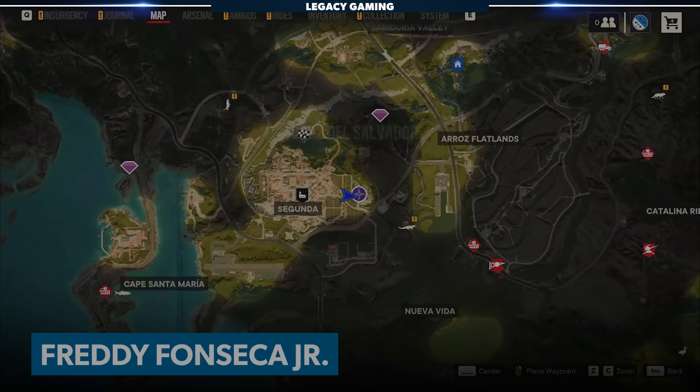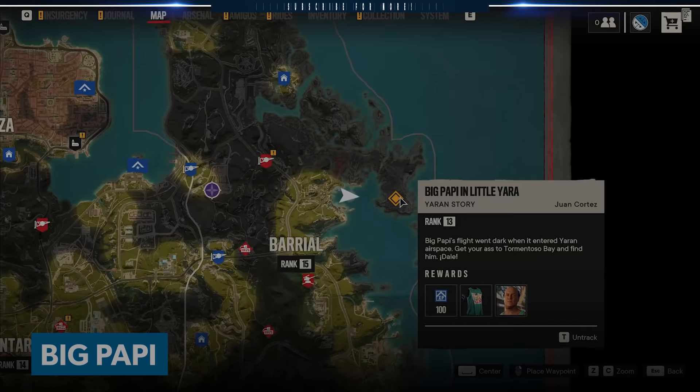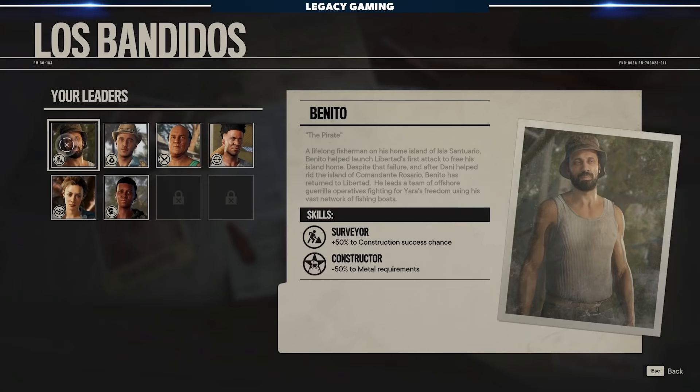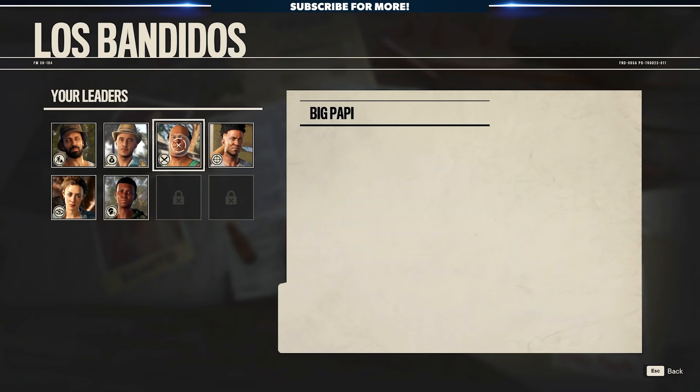Freddy Jr. is our next leader. You can find him on the east side of Cruz del Salvador. You need to clear three FND bases and return his dad's stolen baseball gear, but once you do that, he'll join Libertad. Big Papi is another leader you can unlock — you can force this questline to start by heading to the island where his plane was shot down. The final leader is Zania. She can be found in the safe house in South Esperanza. Complete her quest, Paint the Town, to unlock her. With all your Bandito leaders in place, you can now assign them to operations that will net you stupid amounts of resources. It's the single best way to build up pesos, materials, and crafting resources, and it's something you can do right now, whether you're in the endgame or not.